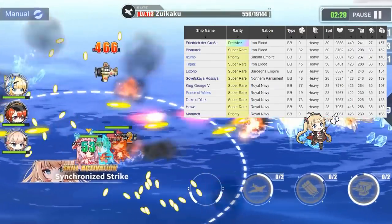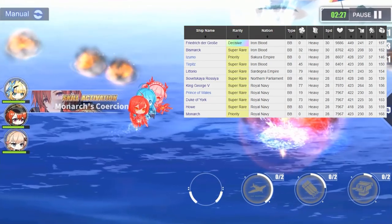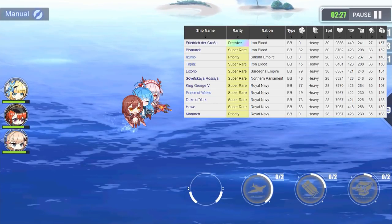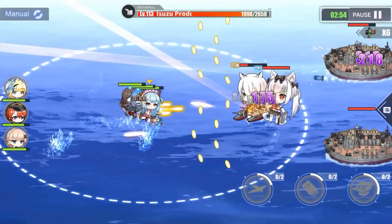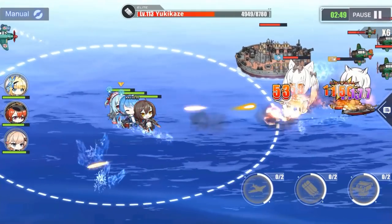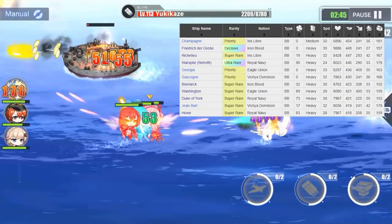First we have her survivability. Howe has a modest amount of health, comfortably sitting between Monarch and Duke of York, already showing how scary she is simply by putting her above Monarch — just ignore the fact that King George has for some reason 3 more hit points. We also have the evasion with a whopping 35 points. It's not terrible, but definitely not standing out.